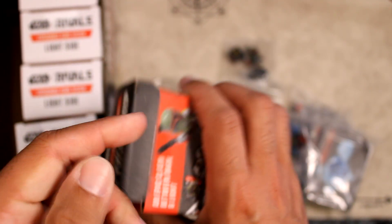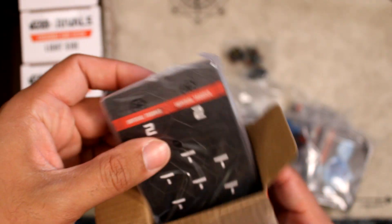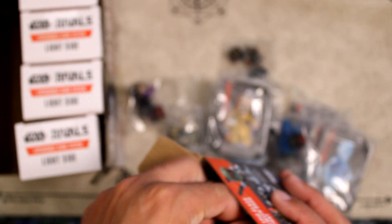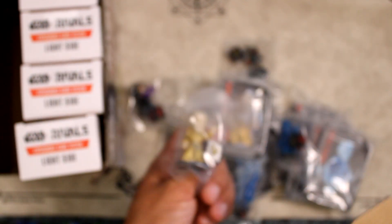So I guess that Darth Vader backwards card was just a fluke. Next card reveal: Supreme Leader Snoke — he's an ugly dude. I believe he's our second sequel character. And now into the light side. Wish me luck, I'm trying to get the Ahsoka.